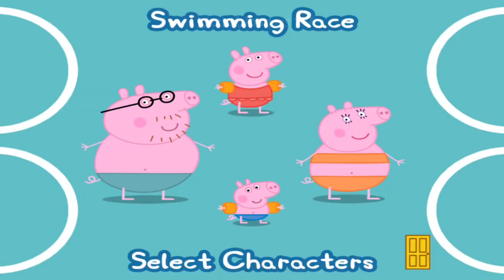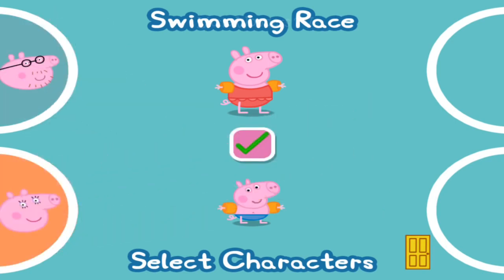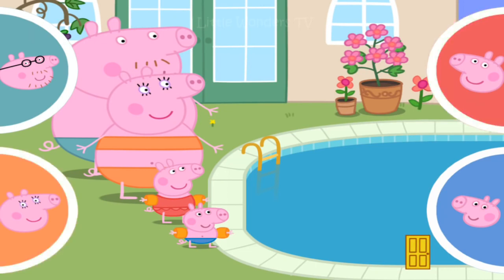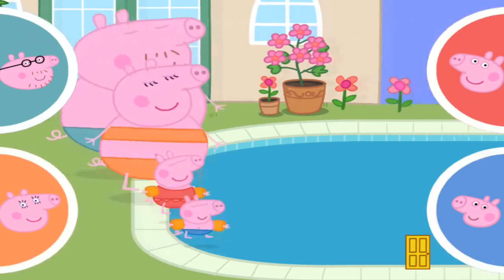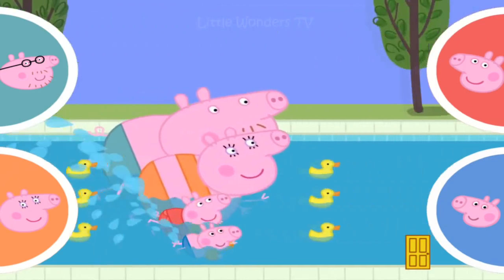Pick your favourite character by dragging them into one of the circles. Touch the tick when everyone is ready. Tap your character in the circle as quickly as you can to make them swim fast. Ready? Steady? Go! Keep tapping to swim faster.